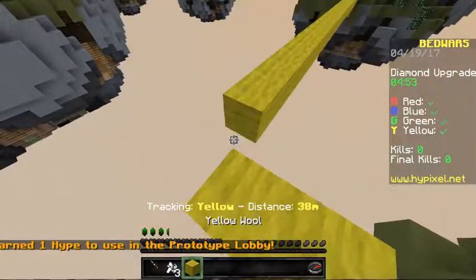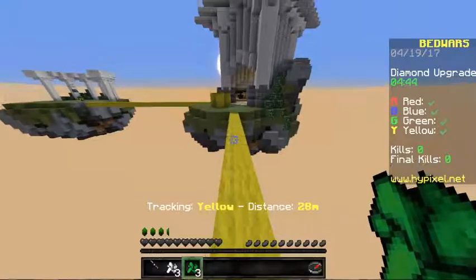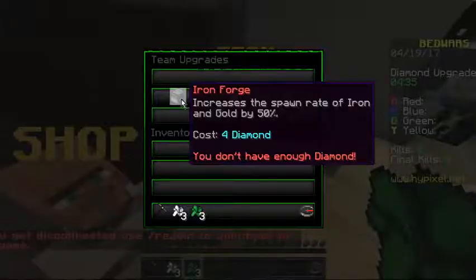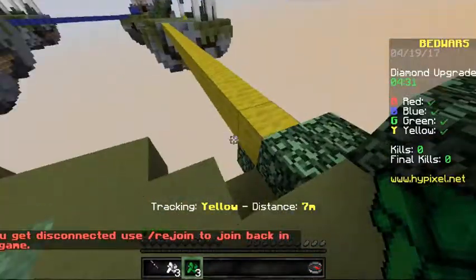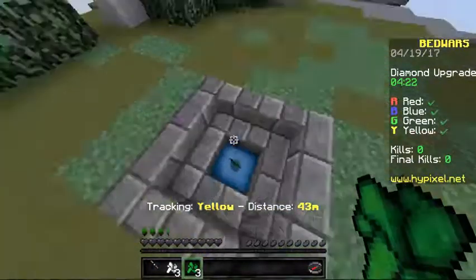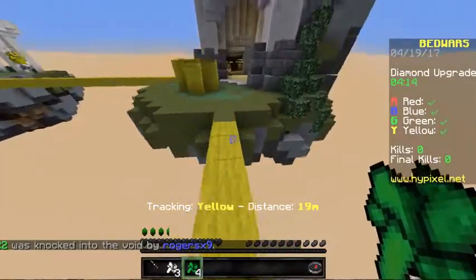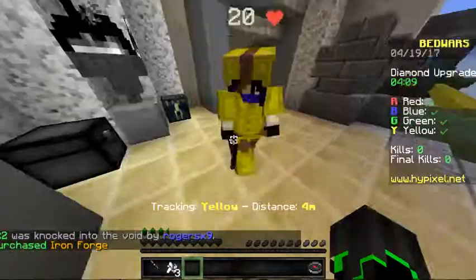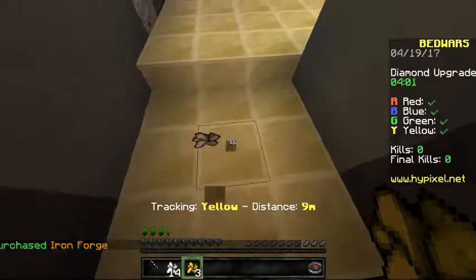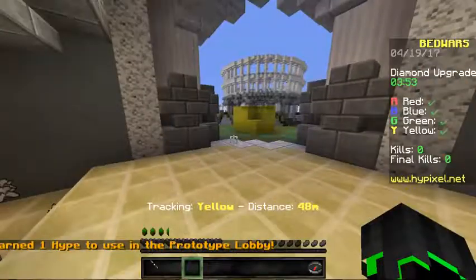There we go, place it right there. Now I'm just gonna grab these and run back. I'm gonna put these into our forge. How much is it for the first forge upgrade? The first forge upgrade is four. I think I might head over — oh, this guy's got it. I'm gonna get us our first forge because I really want to get emerald forge. There we go, now we can afford the first one. Heading over, we'll get our basic supplies — gold and iron — much quicker now.